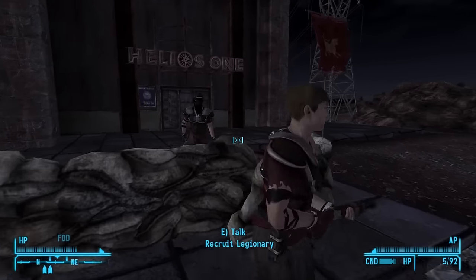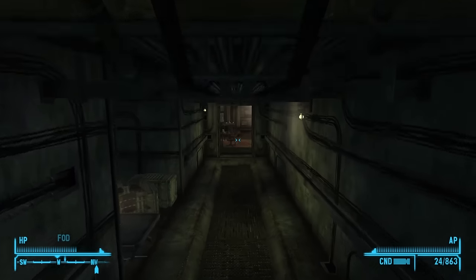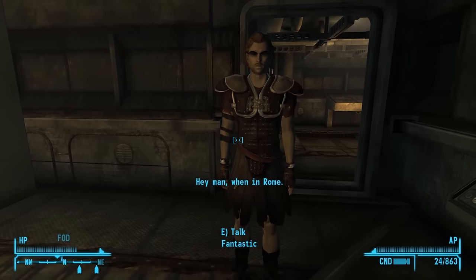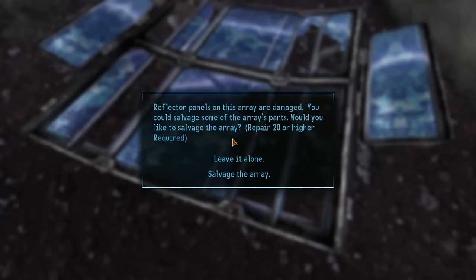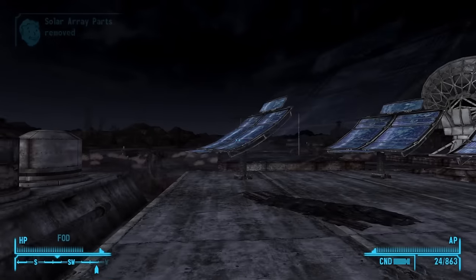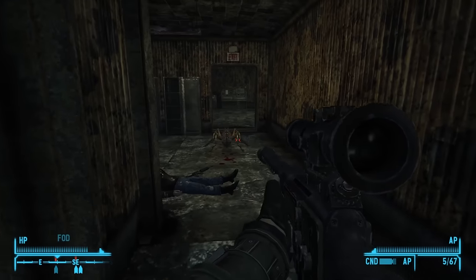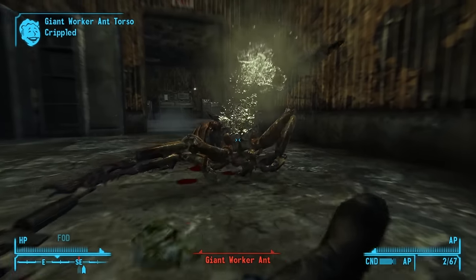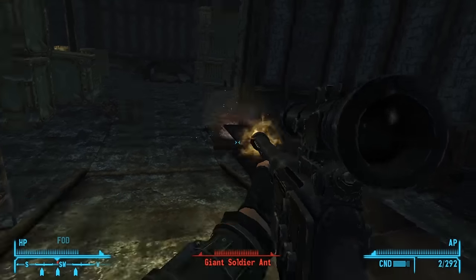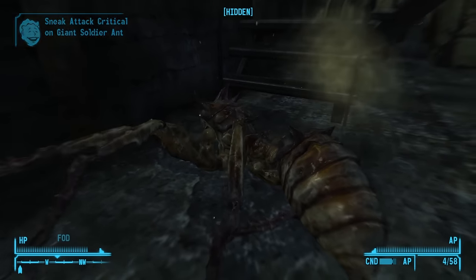I head over to Helios 1 and am pleasantly surprised to see some Legion troops occupying the facility. I then run into Fantastic, who has gone full turncoat and now works for the Legion and constantly says 'hey man, when in Rome,' which is hilarious to me. I then run around the solar array salvaging broken solar panels before heading back to the Boomers where I repair the solar array, and then head to the hangar and turn in more scrap metal before telling Loyal that the solar array is fixed. I then head over to the generator building and start fighting through the ants and looting everything of value. The game does end up crashing here and I die from shooting one of the artillery shells on accident, but other than that the ants don't put up too much resistance — so here's a montage of me killing ants.